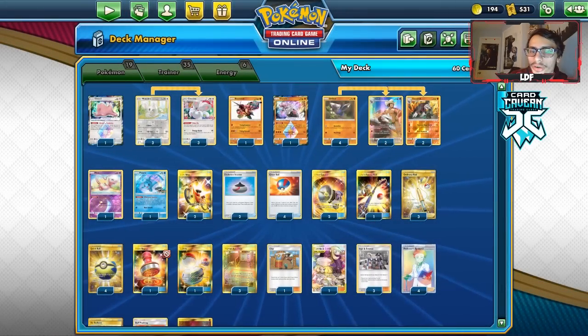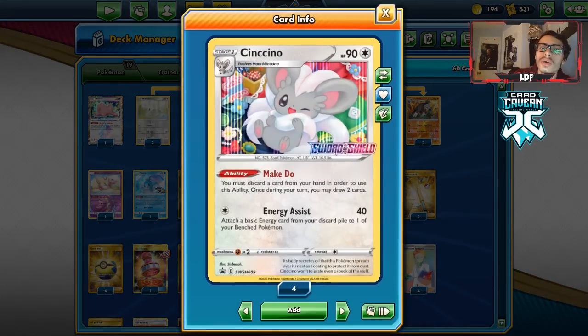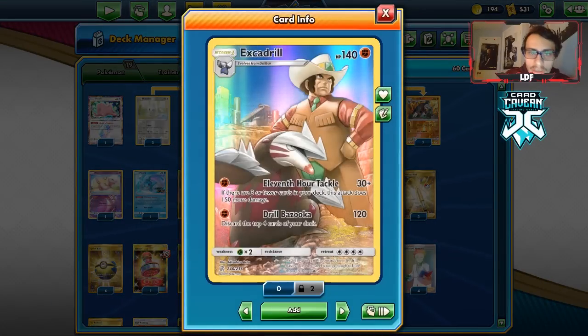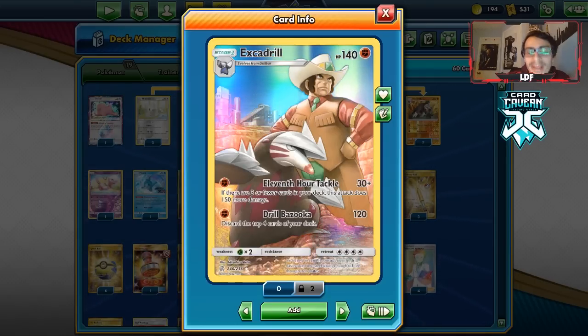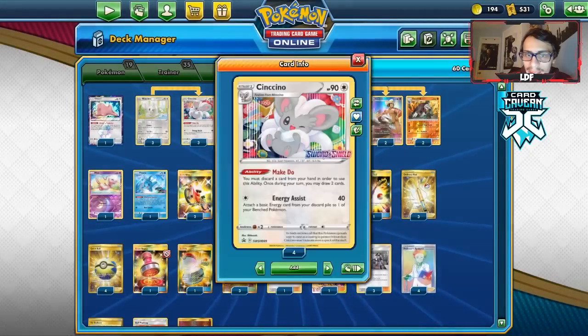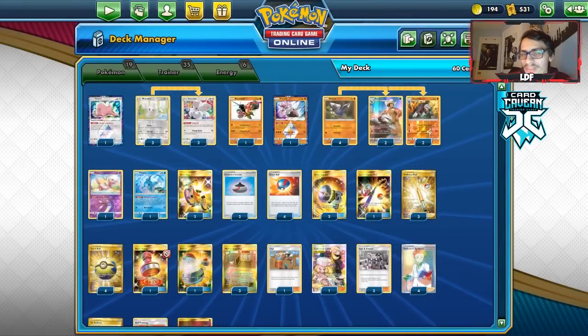Professor's Research is nice to help you get to your 11th Hour Tackle. The deck also got Great Ball, Evolution Incense, and Cinccino — all cards I like to play in this Excadrill deck that we gained from Sword and Shield. Excadrill can do one-energy attacks for high amounts of damage, which is what I like about it. The 11th Hour Tackle does 180 damage if you have three or fewer cards in your deck, and we're going to try to get there through Cinccino, through Research, through Ingo and Emmett, stuff like that.